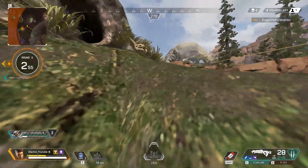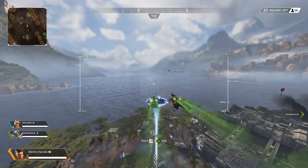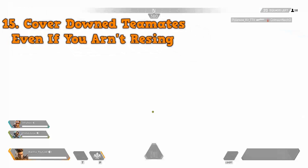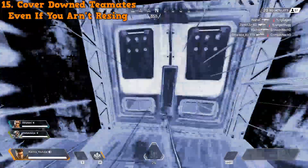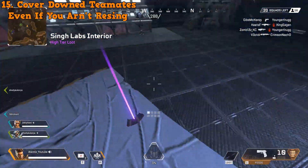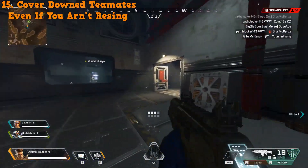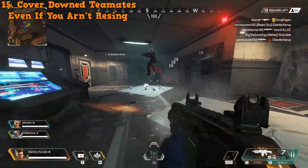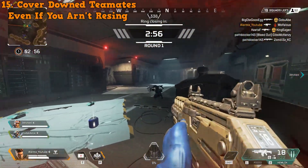Tip number fifteen: cover downed teammates even if you aren't rezzing them. Of course you should shoot smoke on top of a teammate before picking them up, but Apex players can be so thirsty — even in a gunfight they might choose to shoot the downed player over the person shooting them in the face. To counter this, shoot smoke at your downed teammate on the ground even if you aren't planning on rezzing them anytime soon.